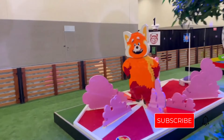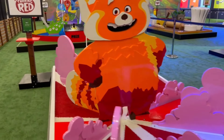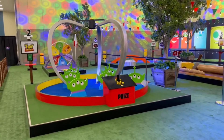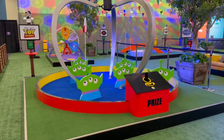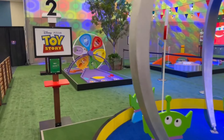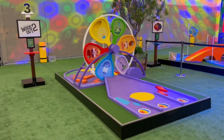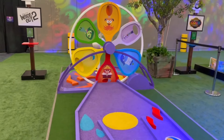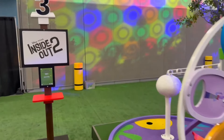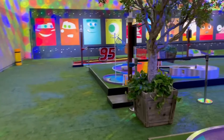This is hole number one: Turning Red. Very cool. It's a part two. Moving on to Toy Story — the prize wheel. That's cool. Hole number three takes us to Inside Out — well, that's Inside Out 2, I should be more specific.